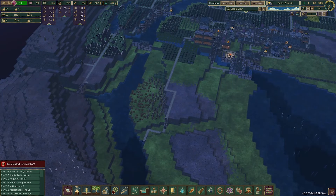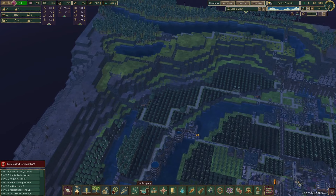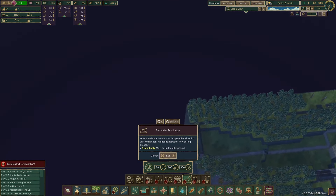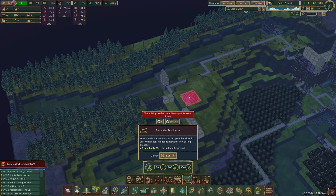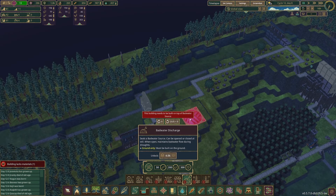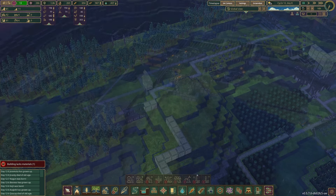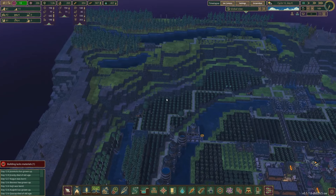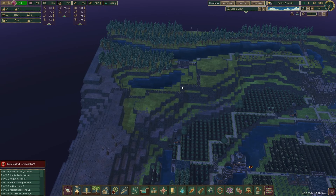I don't think you'll even be able to place this bad water discharge down because these are meant for the actual bad water sources and these are not bad water sources. So by the looks of it, our plan kind of is in a way only this area.